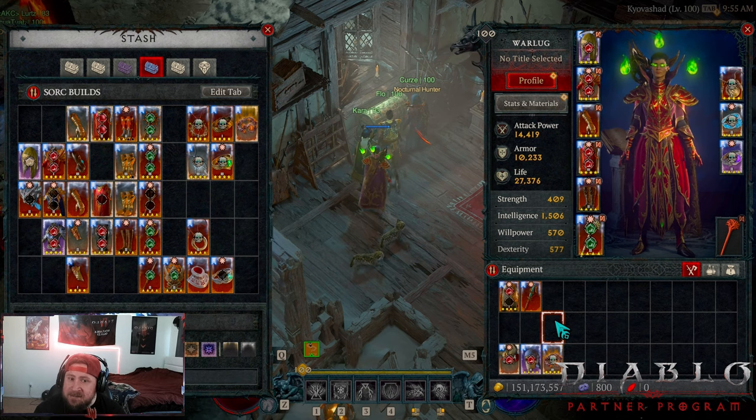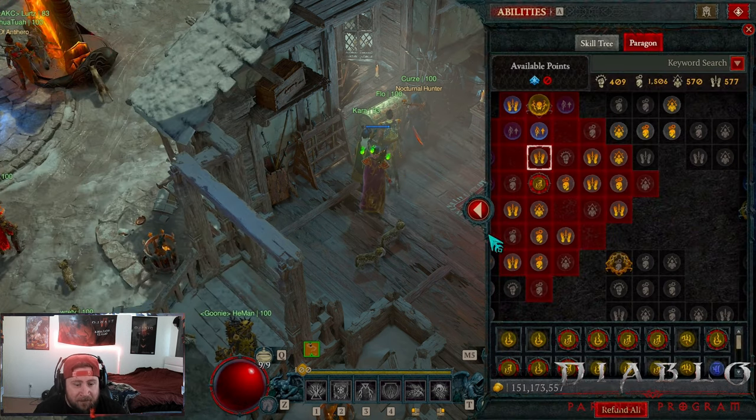Nonetheless, this build is insane - it can do all content, it can do the Hordes, it can do the Uber bosses. We're gonna fight an Uber boss at the end of the video. So I'm going to go over the skills, gear, paragon - all that good stuff you guys need to know. Let's get right into it.